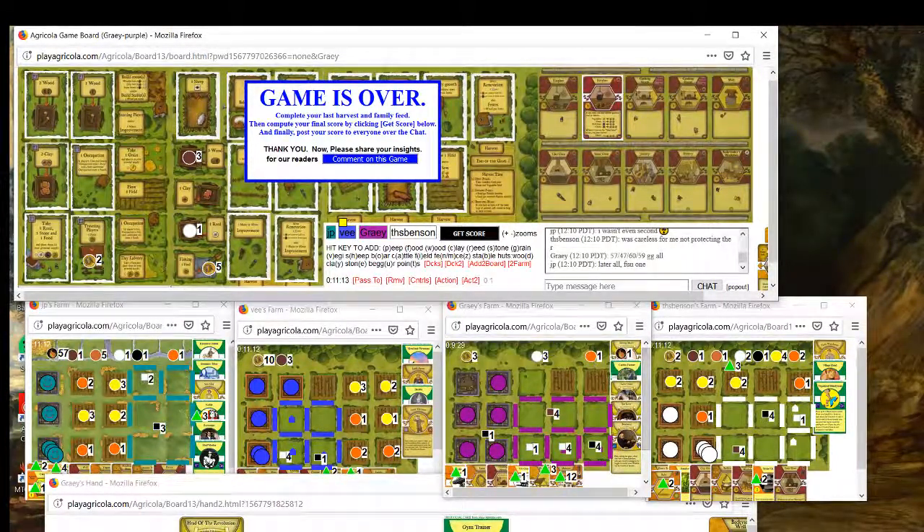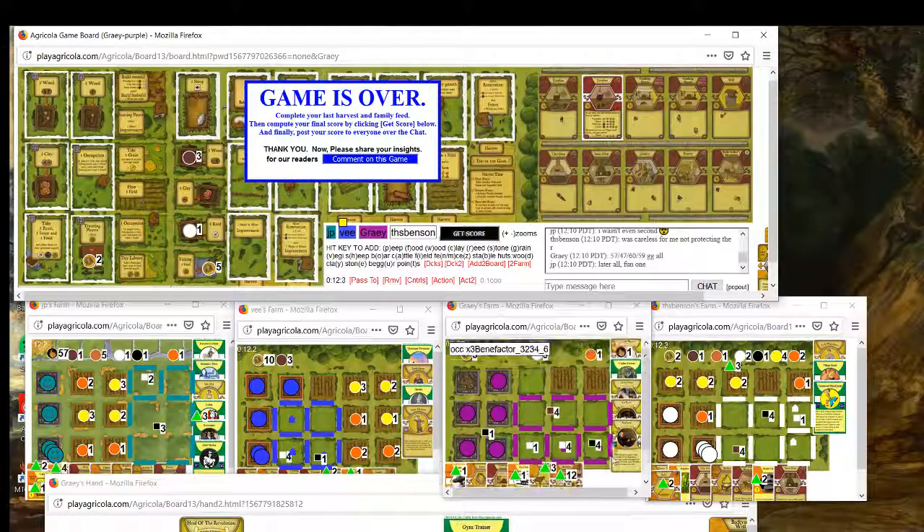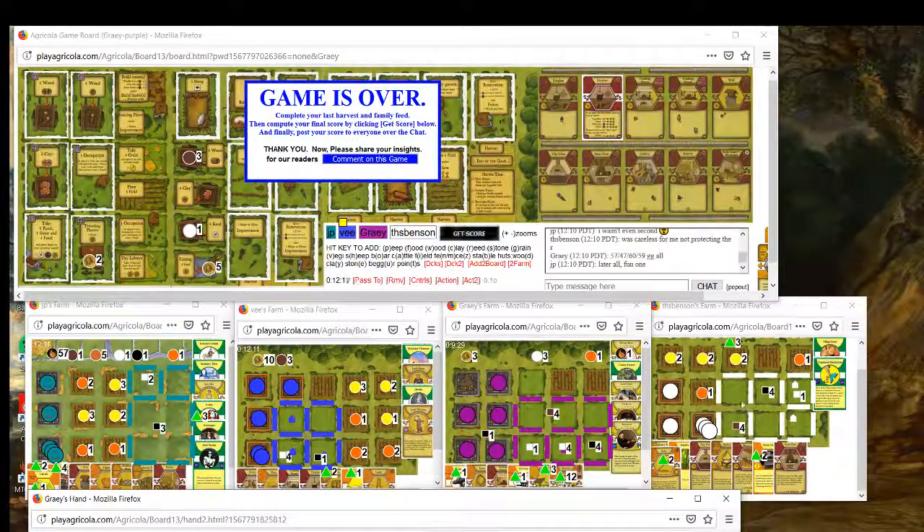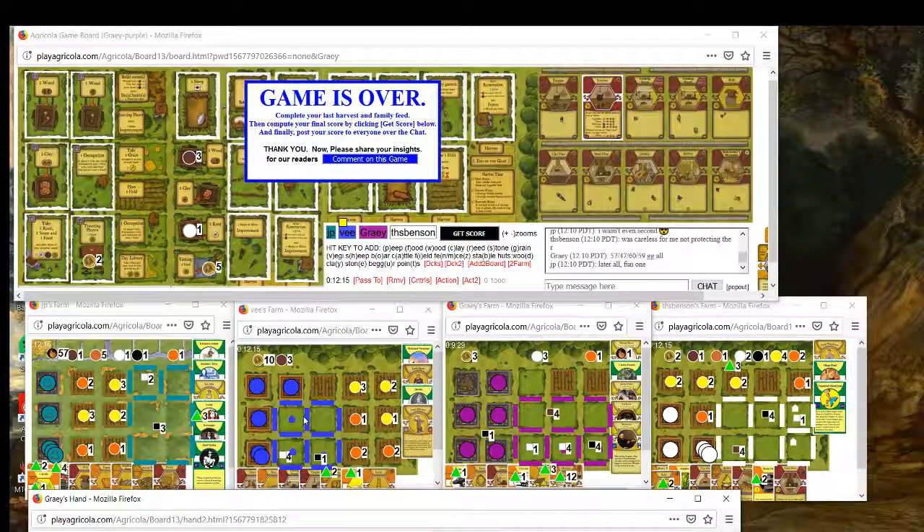Final scores: 57, 47, 60, 59. All right, interesting game. Obviously we did very well - our setup was great. Wheeling Catlover was huge. The Benefactor wasn't incredible - it was like a room in three wood but we had to return an animal. Catlover really did the heavy lifting. Catlover and Cattle Dealer is excellent. Our setup of Fencing Master, Cattle Dealer, and Catlover is just so strong that we ended up getting there. Even though it was a very close one - both JP and Benson had great farms and played very well. Thank you all for watching and I'll see you guys next time.